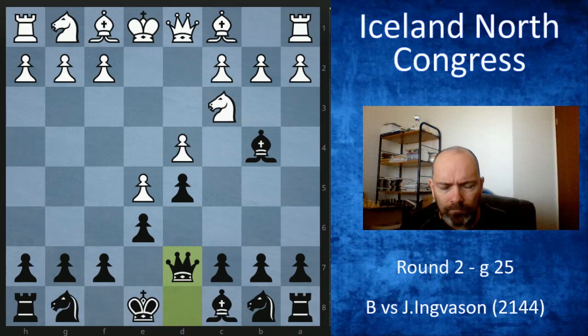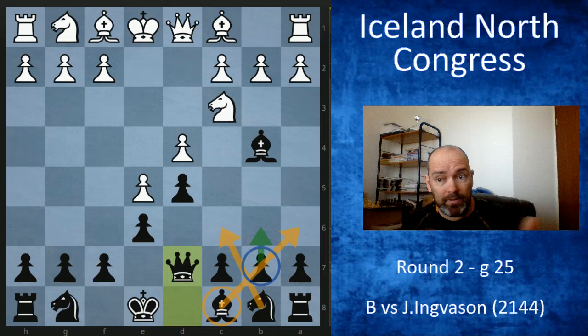Queen d7 is an older line — I associate it with Petrosian, who liked closed, blocking positions. That was what I was aiming for. Most often black tries to castle queenside: queen d7 looks weird, but b6 will follow, knight c6, and the bishop goes to b7 if castling queenside.